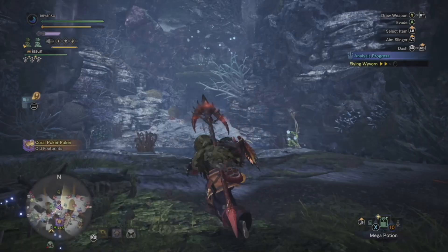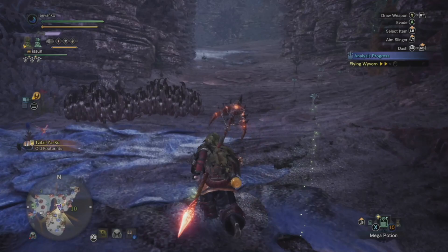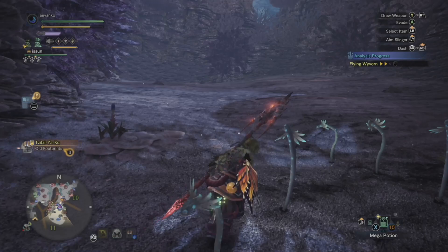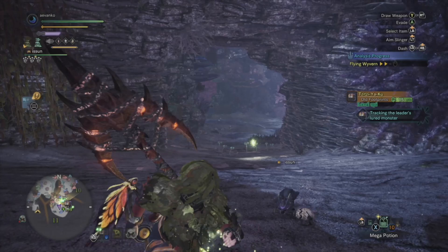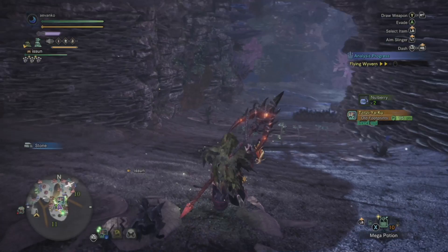To make sure we weren't seeing things, we decided to head up to the coral region before it appeared so we could see things unfold with our very eyes. As we got up, we saw some spots here for Tsitsiyaku even though it hadn't arrived yet, and as we headed up the hill we started feeling the presence of the monster before it arrived. We could see on the mini-map that it would arrive up above on the bridge, but nothing down here — or so we thought. What is that? Is there another Tsitsiyaku here that we just can't see?